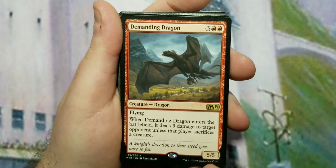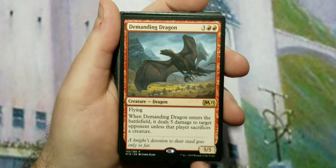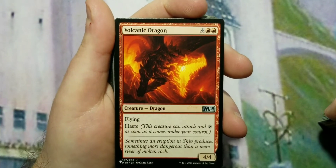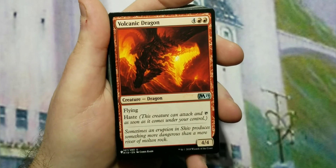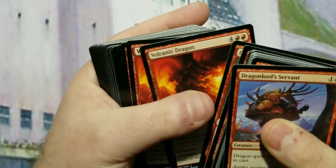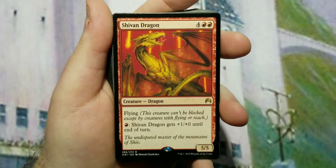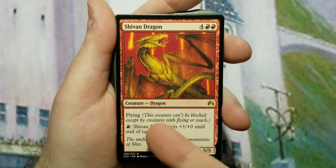Demanding Dragon is another five to cast — a 5/5 flyer — and when it enters the battlefield it deals five damage to target opponent unless that player sacrifices a creature. Volcanic Dragon is six to cast, flying haste, 4/4 — so with haste it's almost like it costs five effectively. We have two of those, and then there's the OG Shivan Dragon — one copy, six to cast, 5/5 flyer with fire breathing — just for a little bit of nostalgia.